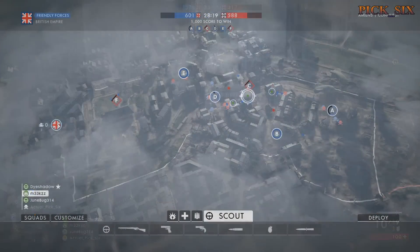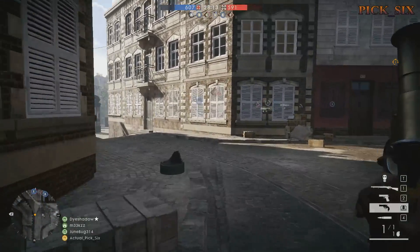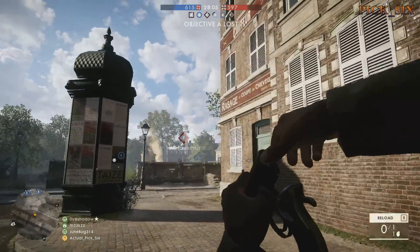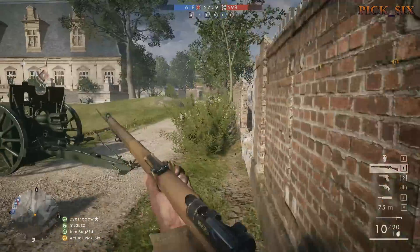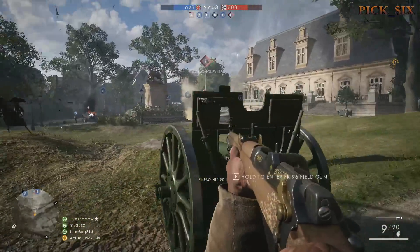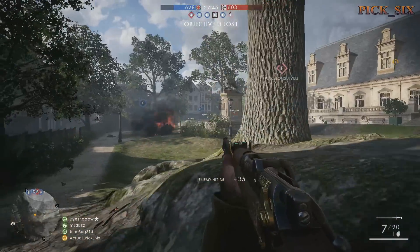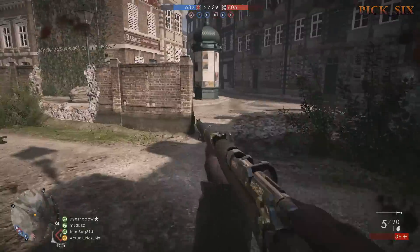For the love of God, use your minimap — use it a lot. Look at the bottom of your screen; it highlights everything. You'll see teammates, enemies, the map layout, cover, streets, buildings, and objectives. It's your most powerful tool, and looking at it often will absolutely make you a better player by leaps and bounds. I've seen so many players I've killed who clearly weren't looking at the minimap — it would have told them I was there.